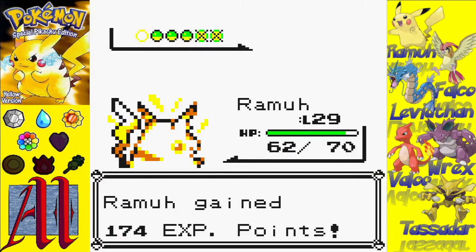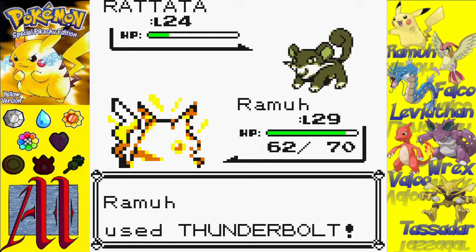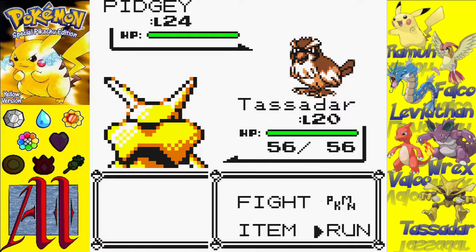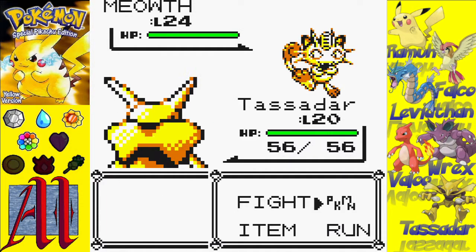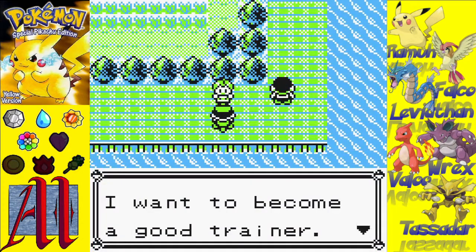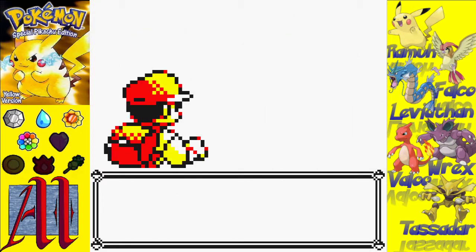The other Pokémon I caught before this recording, along with Abra, were mostly near Cerulean City. I caught an Oddish, a Bellsprout, a Venonat, a Rattata — which amazingly I didn't have one already — and a Jigglypuff. I think that brings my grand total, including all the Abra evolutions, up to 33 in the Pokédex. So I was able to get the Item Finder.